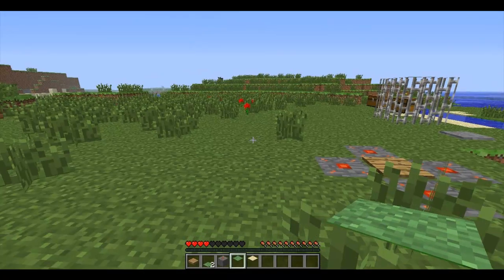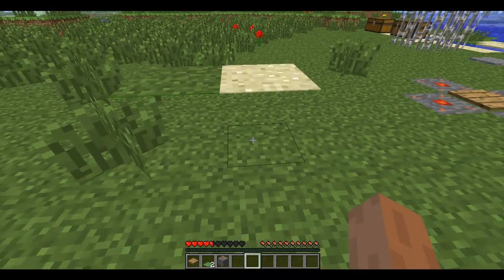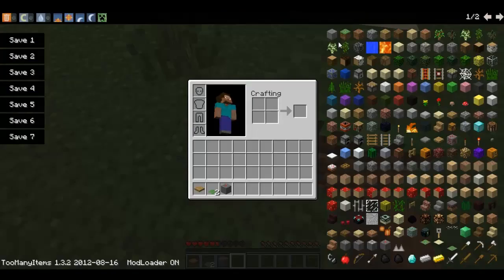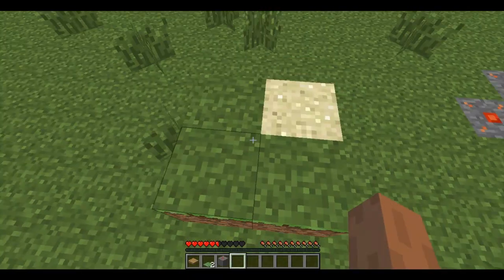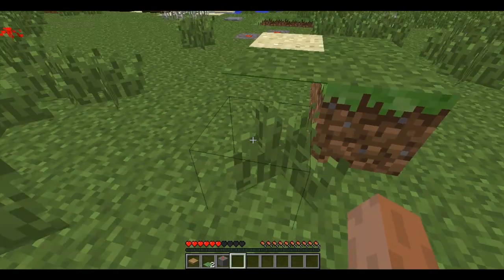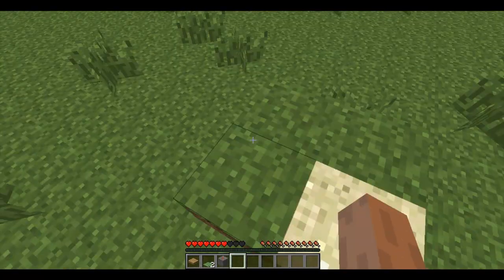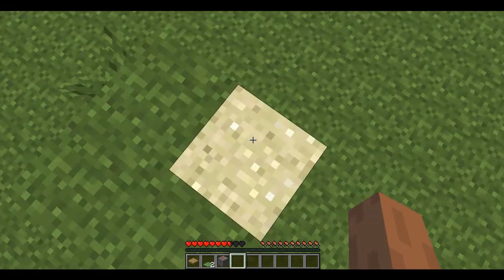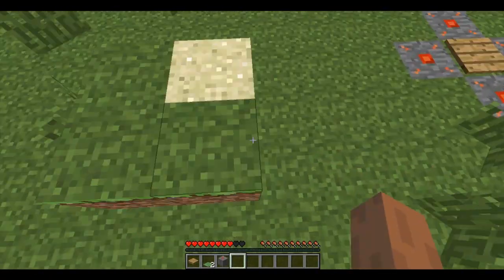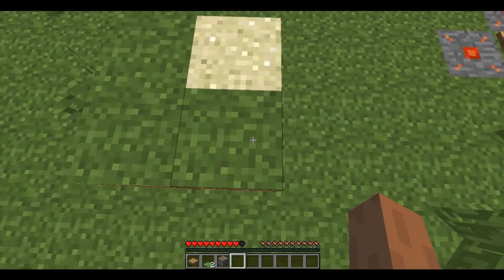So there's the fake grass covering and the fake sand covering. For example, you just walk and fall in — it's just like a fake block. Some animal walks and falls into a hole or something.